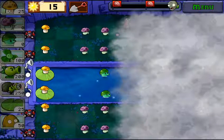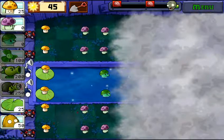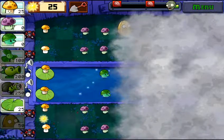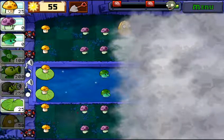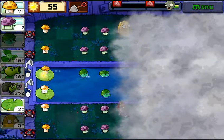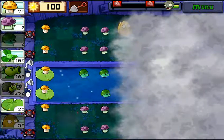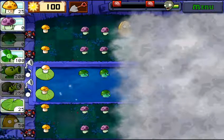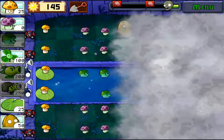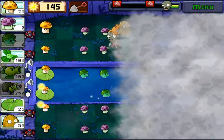Okay, it's coming together nicely. Debating over whether we should start throwing out walnuts or repeaters. Yeah, let's throw out a walnut just so that it can be recharging while we're saving up for a repeater. And if it just so happens we can get a repeater before a walnut, great. Doesn't really matter how it happens - eventually we should be fine.